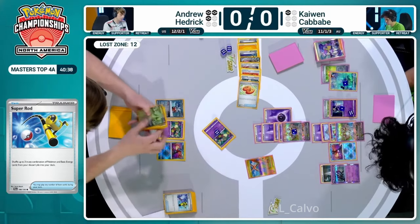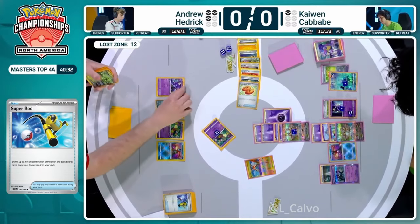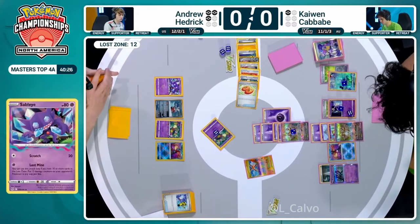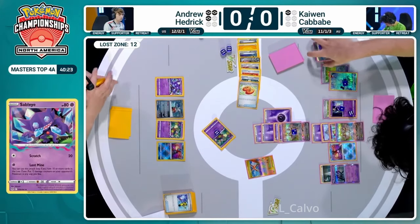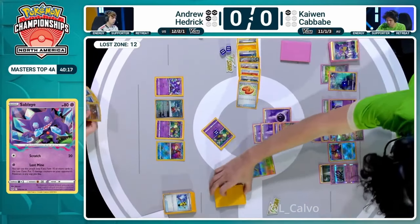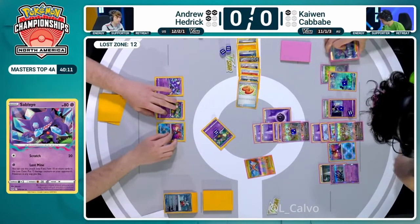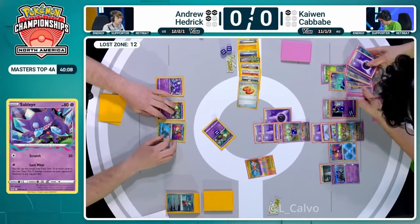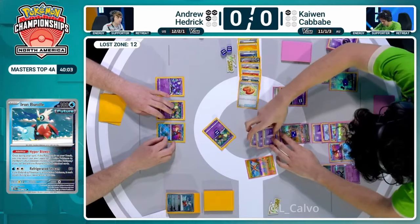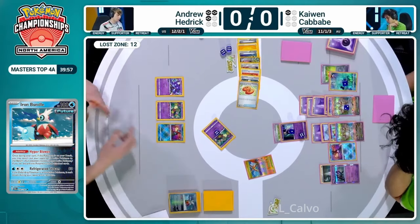It looks like we're debating the Lost Vacuum for Andrew Hedrick, but definitely going to take a look at the deck first with Artisan. A Sableye - a non-rule box basic Pokemon - was just Super Rodded back. Getting the full shuffle here. Are we going to see the Palpad, the Roxanne, the vacuum? So many things happening. We're going to see Iron Bundle for sure - that's going to allow Andrew Hedrick to pivot one of his opponent's Pokemon using Hyper Blower. Cresselia comes up into the active position from Kaiwen.